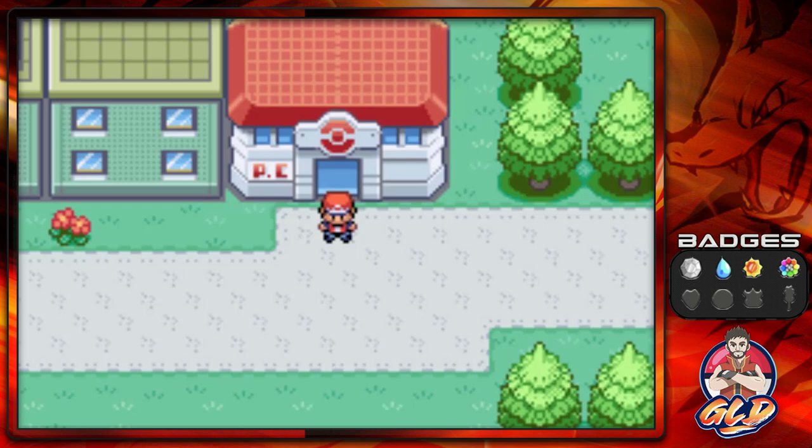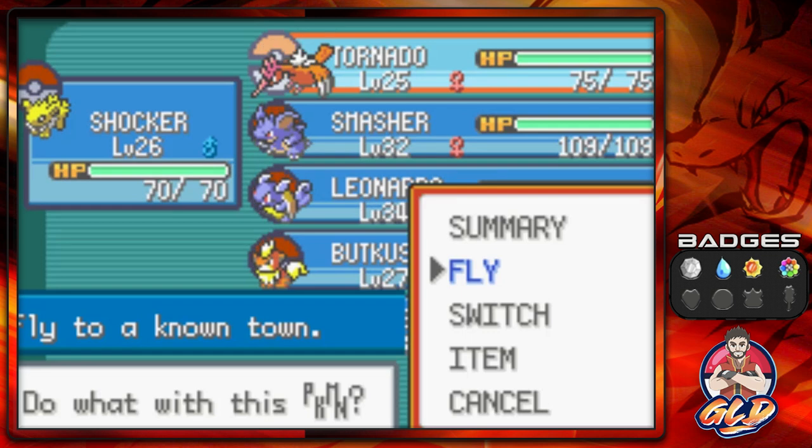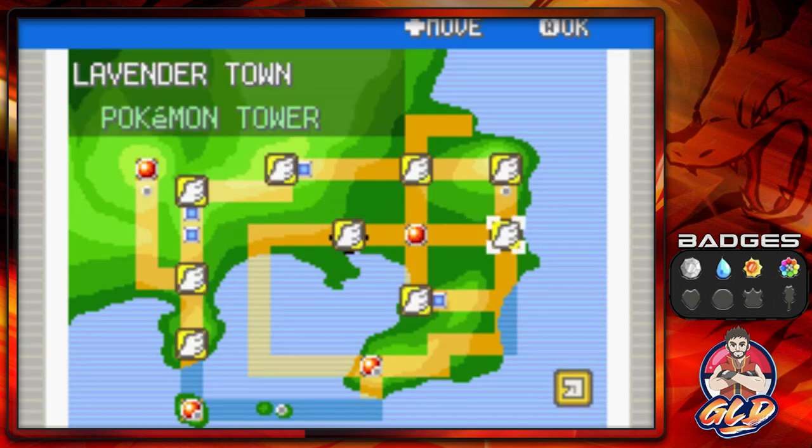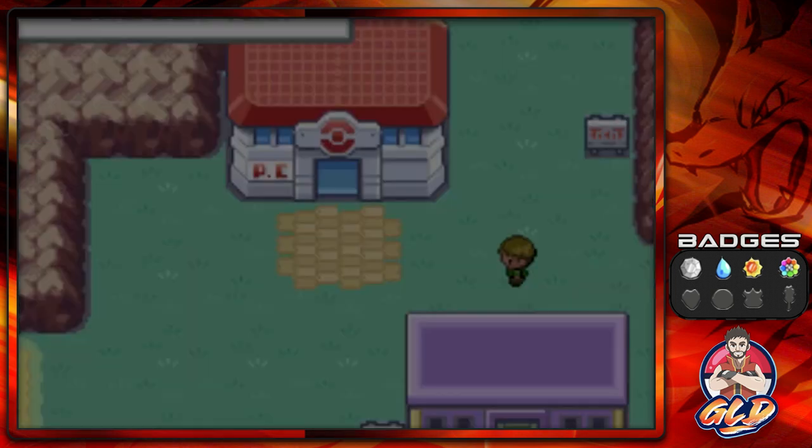In our last episode we went through all of Celadon City and defeated everybody — literally did everything. We got our fourth badge, defeated Team Rocket, got the Fly technique, and now it is finally time for us to fly all the way to Lavender Town because something is afoot.